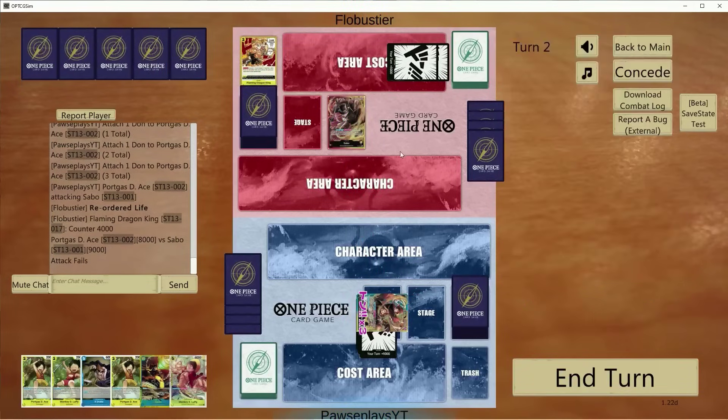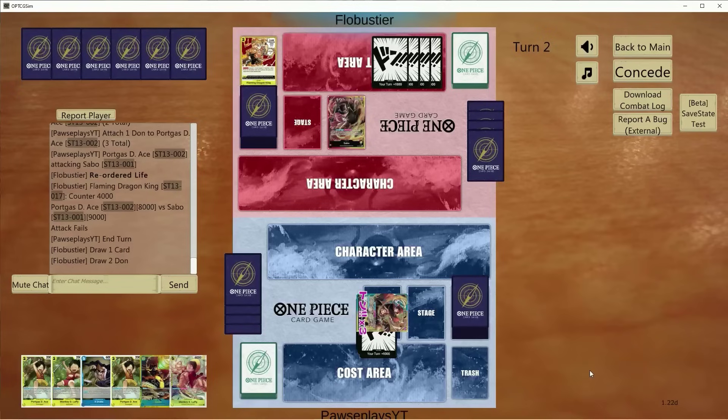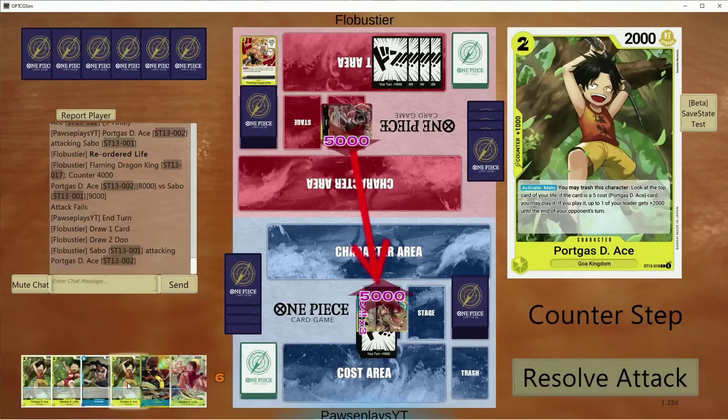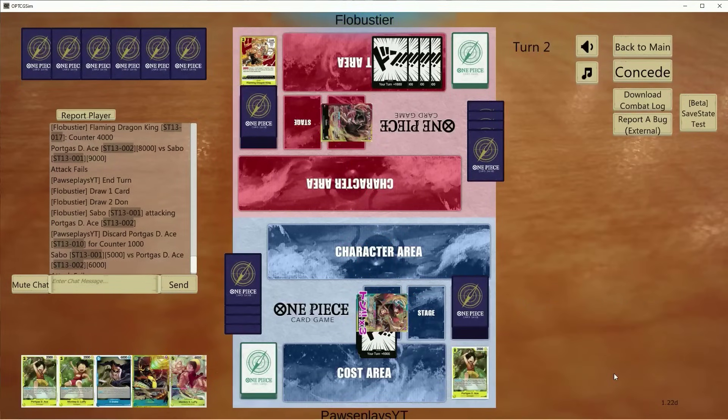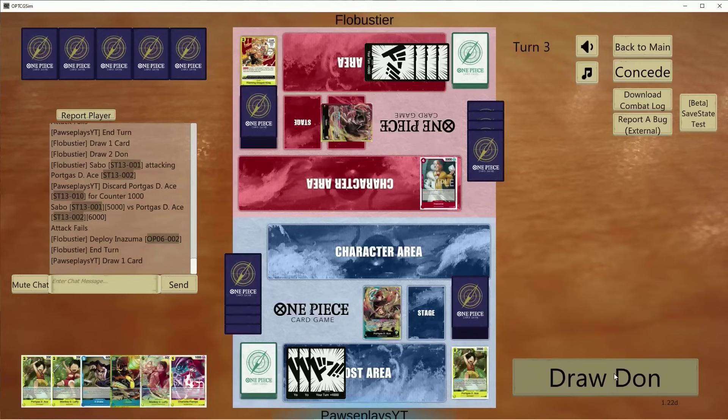This isn't something I would take to an online regionals or a regional event — not yet anyway. Not until OP07 drops and we get the other Ace and can play around with the consistency and different build setups. Right now, it's very, very strong if it hits when it lands. If not, you feel a little rough, you know? But in any case, let's dive into these games here.